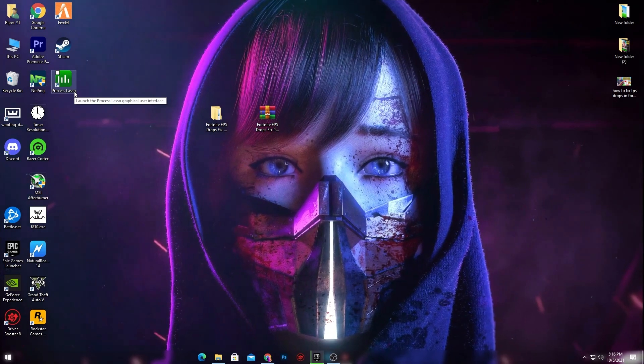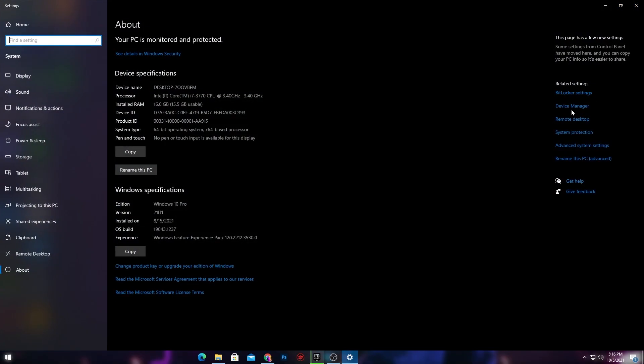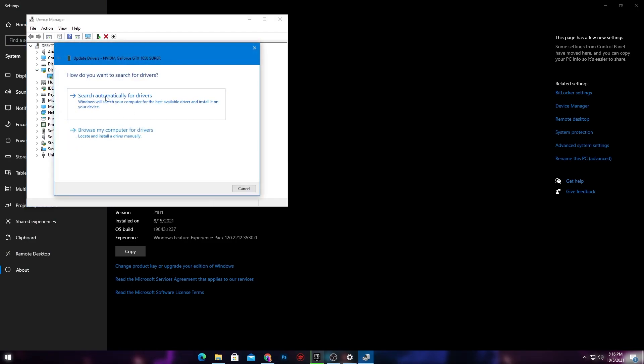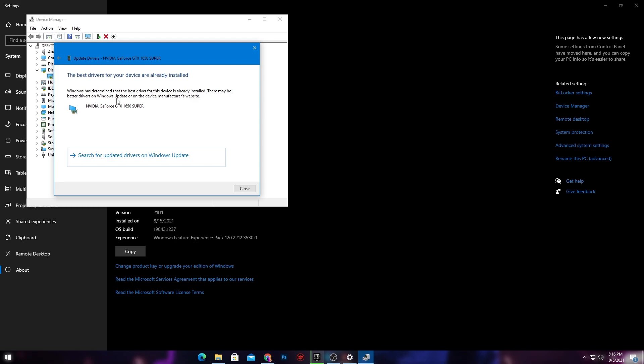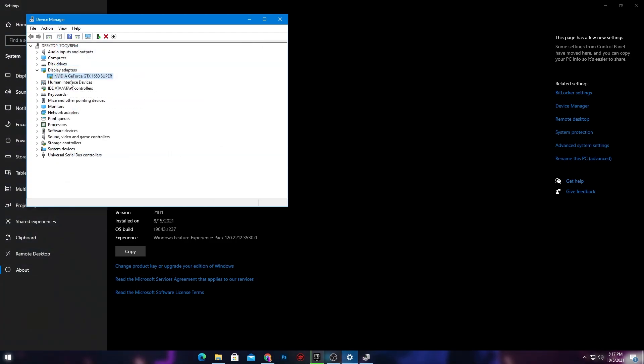The last step is to go into Device Manager — right-click This PC, go to Properties, then Device Manager. Go into Display Adapters, right-click, and click Update. Make sure to update your driver to the latest version. You can also download the latest driver from the official Nvidia or AMD website — I'll give you those links in the description.